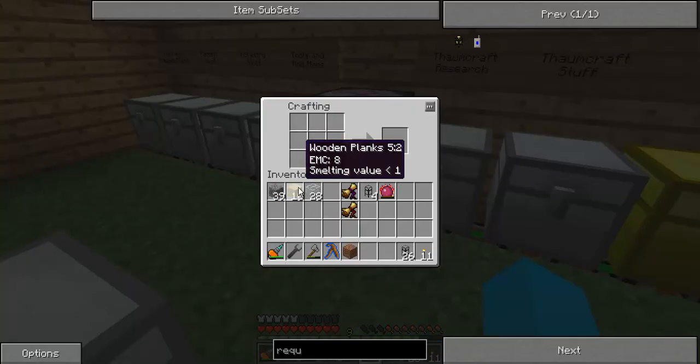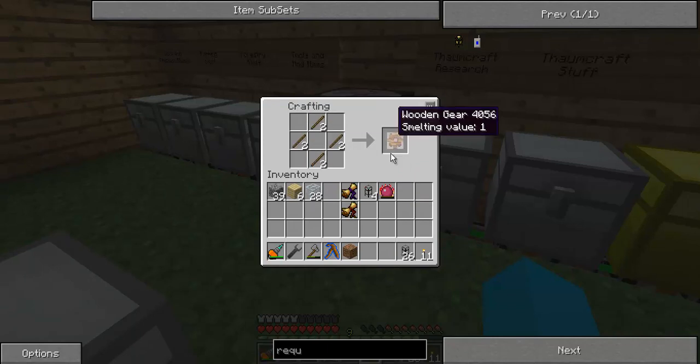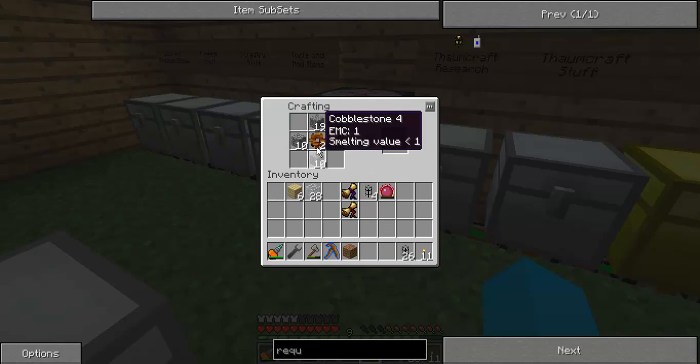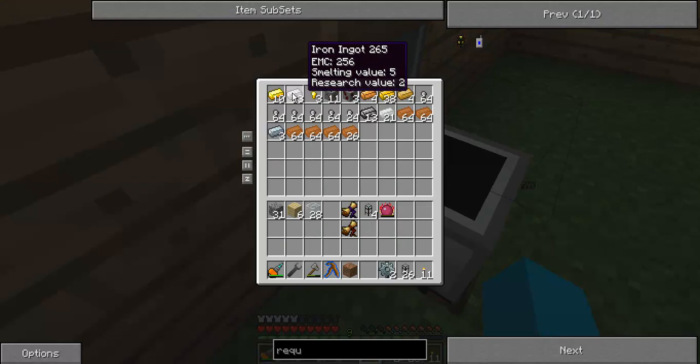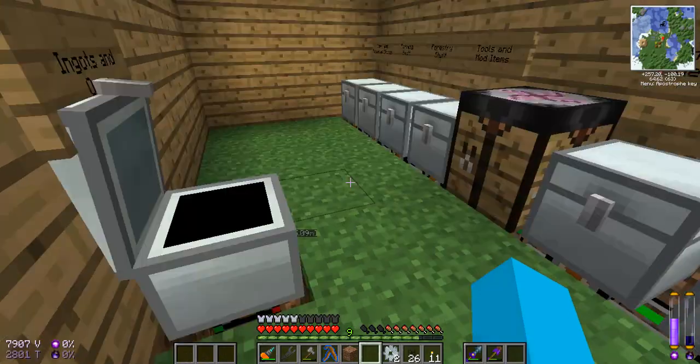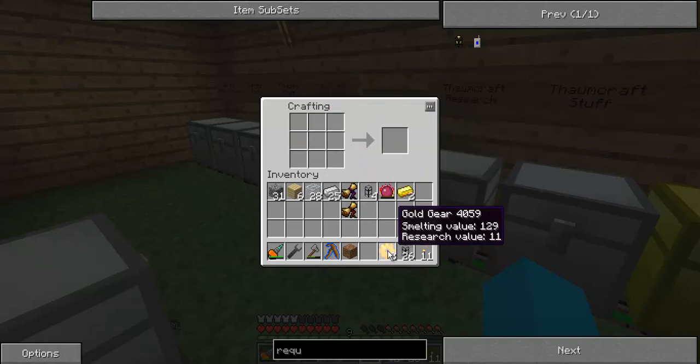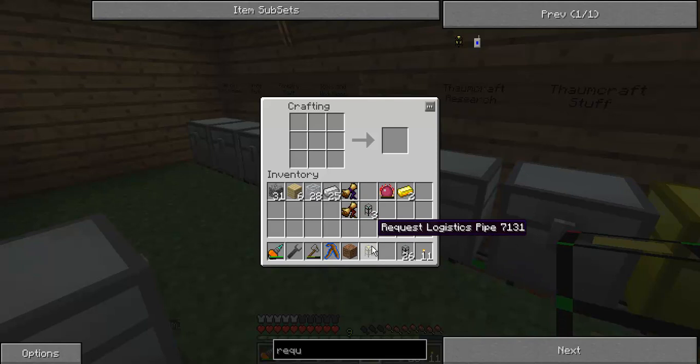Let's go and make some gears. We're going to need two of them, of course - two wooden ones, two stone ones, two iron ones. We're running out of gold here, I can see. I'll have to go mining again at some stage soon. And there's two golden gears. We've got the basic logistics pipe. There's two golden gears, one basic logistics pipe - there is our request logistics pipe.